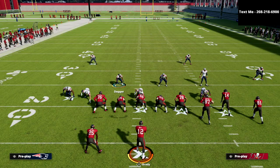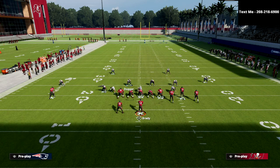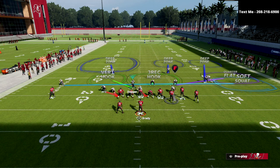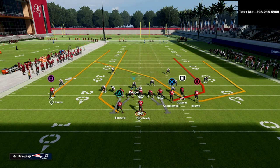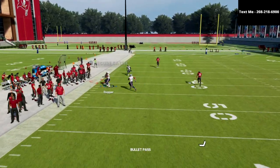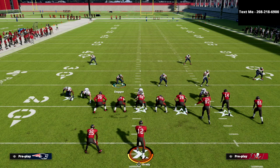I want to talk about another route combo that is very popular out of this formation: the four verts — technically five verts, because we're going to streak the running back too. Here are your adjustments: I've got a hard flat on the left side, which is going to stop the out routes to the back or the wheel routes. With five verticals, we're simply going to open up to the running back, take him, and then bail back and take that crosser. As you can see, that play is completely bagged. Those are probably the top two concepts most people run from Gun Bunch, and we're able to take them very easily.